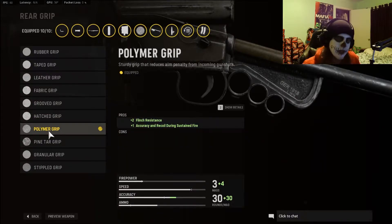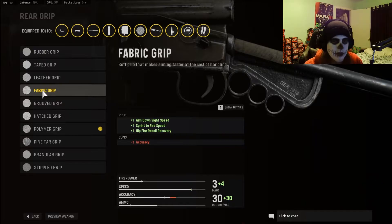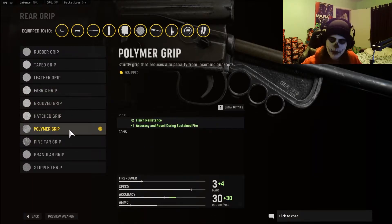For the grip, I went with the Polymer Grip. We're getting that flinch resistance and accuracy and recoil during sustained fire, giving it more of that laser pinpoint as we're firing longer — especially with a bigger magazine. This helps with those moments when we're just laying down fire against multiple enemies, staying on target with recoil control. Early on, Rubber Grip works fine. For a time I was using Fabric Grip for that ADS speed and sprint-to-fire on Shipment, but you will take a hit to accuracy. If you need more accuracy and recoil control, Polymer Grip is the go-to.